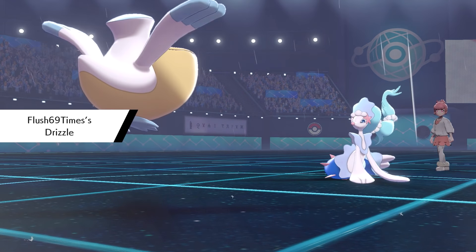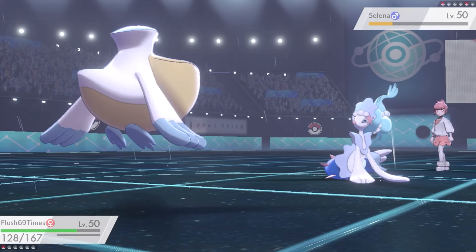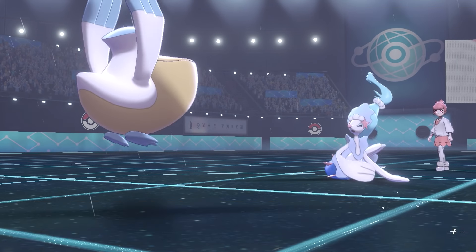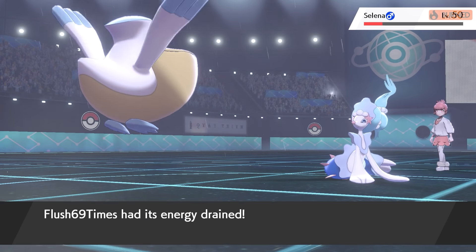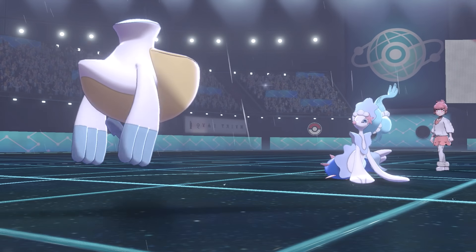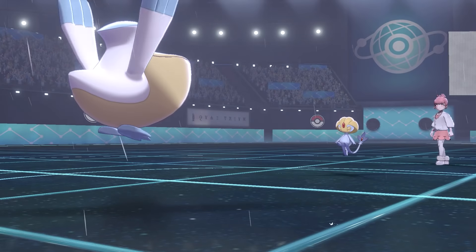All I've got left is Pelipper, nicknamed 'Flush 69 Times' — because people say it looks like a toilet. Pelipper brought Drizzle on entry. The rain also helped Feebas earlier since it had Swift Swim. Pelipper's moveset: Roost, Scald, Ackering, Stockpile. I went for Scald, hoping to KO Primarina — it lived on 1 HP! I got the burn though. Primarina used Draining Kiss, recovering just enough to not faint to the burn. I knew I could take it out next turn.